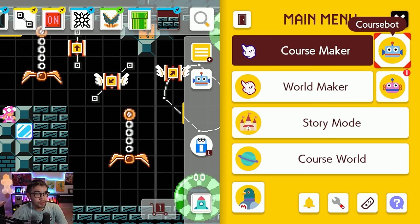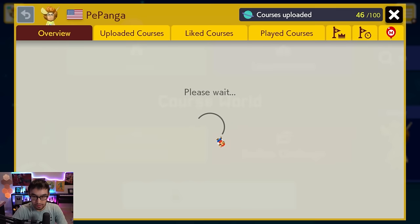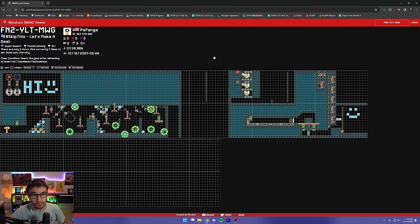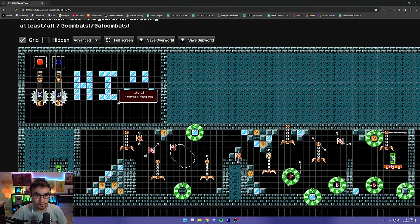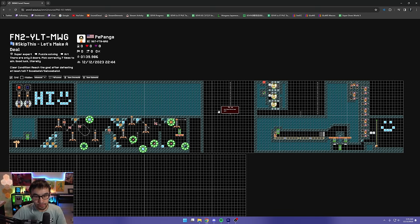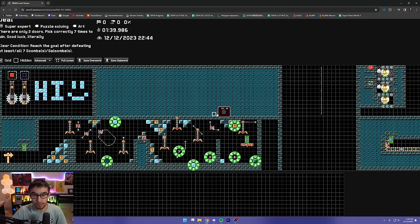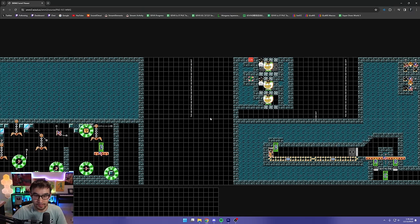For example, if you want to view this level in any way possible, you can go to the website and type in the level code. As you can see with the website, you can pretty much see what I was seeing in the editor — all the block layouts, what's in each block, you can view hidden blocks. That's when I thought to myself: how can I make a level where even if you can view it in a level viewer, it will not help you in any way to beat the level? And that's why this level exists.